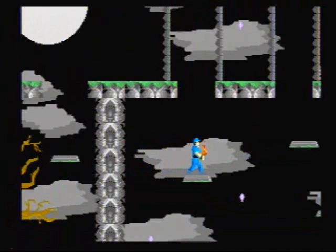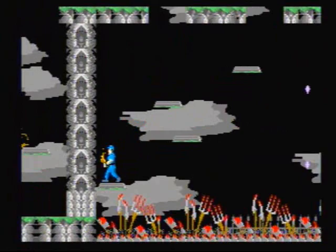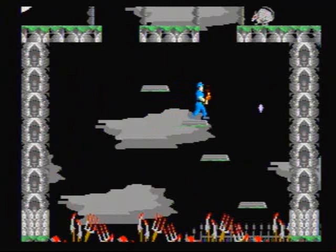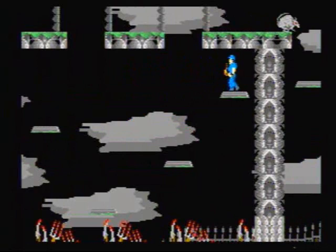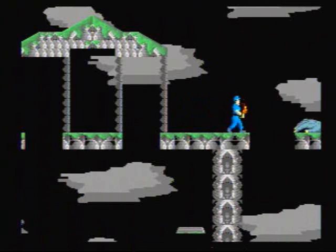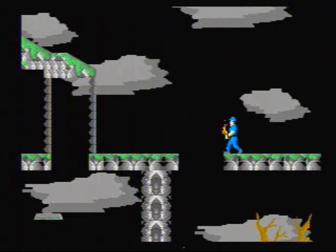Alright, let's drop down to these moving platforms and try not to die, which is very easy to do in this game. So far, so good. Let's just see if I can keep it up. Die, you little rat bastard! Oh shit, I almost missed a cross — better go back and get it. You want some too, Green Hand? Come and get it.